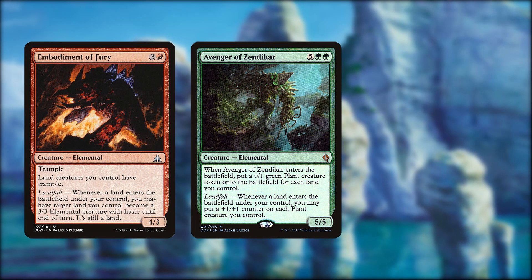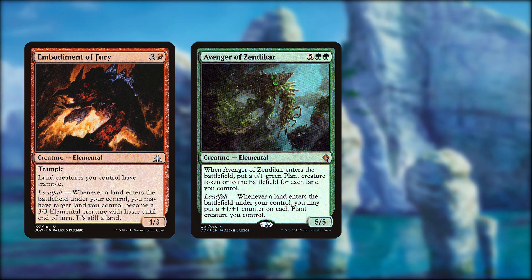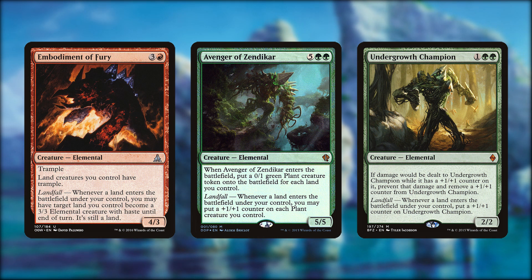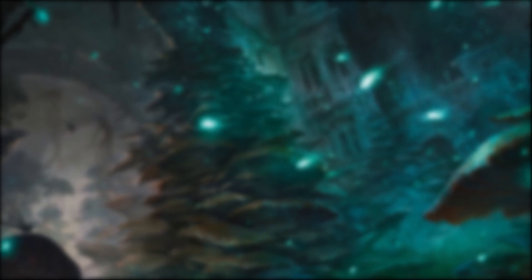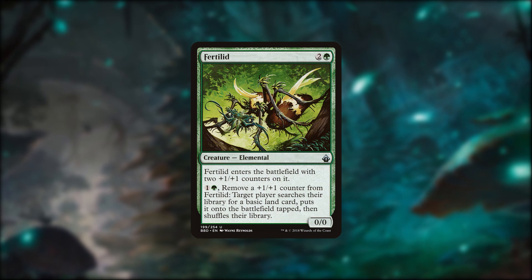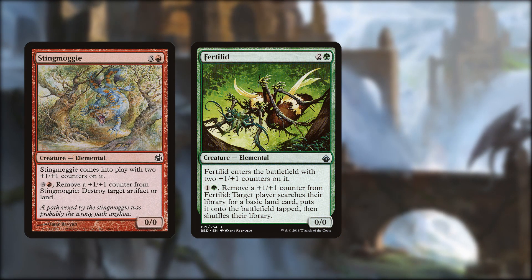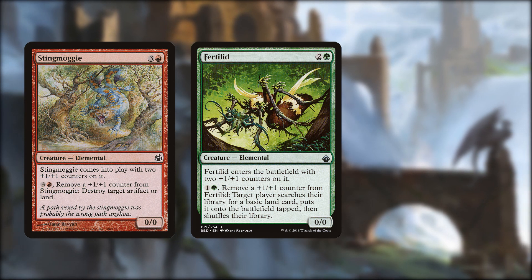Embodiment of Fury has great synergy with what's coming later in the deck, and on its own, turning our land drops into 3/3 hasty tramplers seems like a winner. Undergrowth Champion is the punching bag of the deck — it'll have a replenishing stock of counters to remove to soak up those attacks. Speaking of plus one plus one counters, Fertilid works wonders with Omnath. It's a repeatable basic land fetcher, so long as you keep topping it up with Omnath's ability. Stingmoggi also takes advantage of the counters, giving us repeatable artifact or land destruction. Nasty.